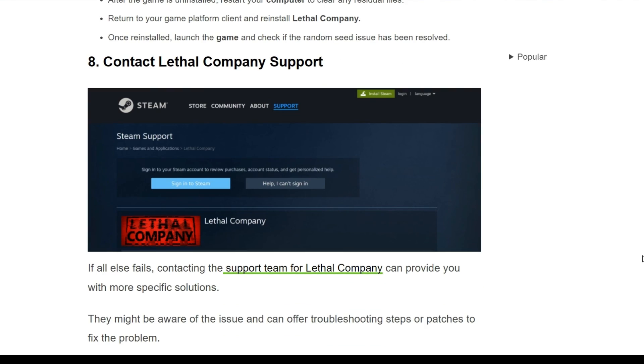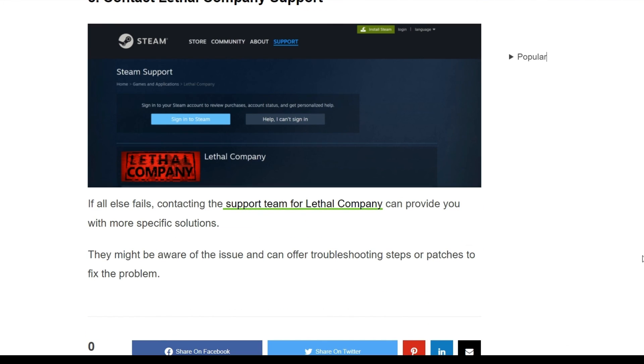The final solution is contact Lethal Company support. If all else fails, contacting the support team of Lethal Company can provide you with more specific solutions. They might be aware of the issue and can offer troubleshooting steps or patches to fix the problem. Thank you for watching this video. I hope you liked it. We will catch you next week.